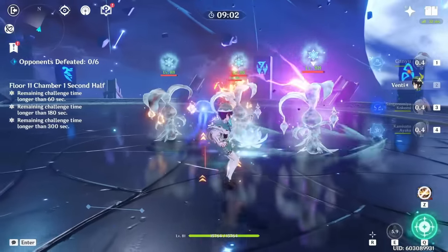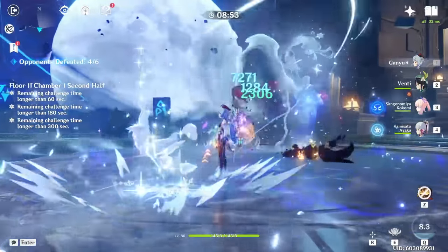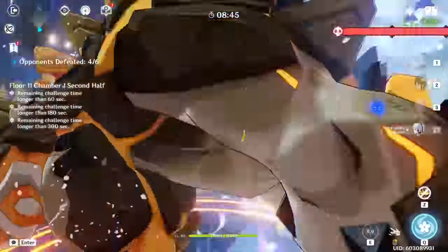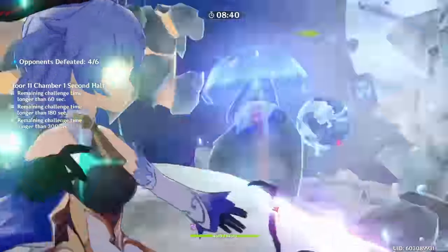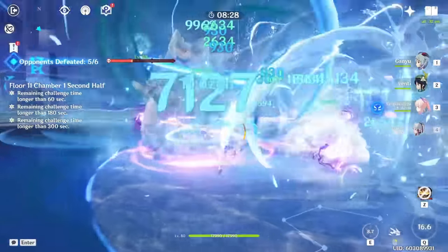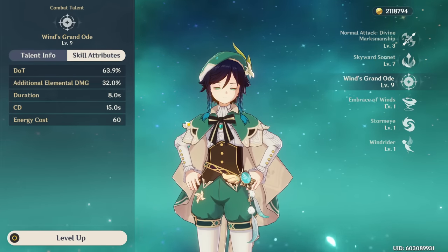It doesn't work on every enemy. It's the best grouping and supportive ability in the game against specific enemies — anything that can be displaced. Bosses, large enemies, or enemies immune to getting sucked in like Specters are where Venti shines less. For most smaller, more common enemies Venti can displace and group with ease. Even if you can't lift enemies, the damage this ability deals just by being on them is still relevant and better than a lot of people give it credit for. This burst has a 15-second cooldown, lasts eight seconds, and costs 60 energy.